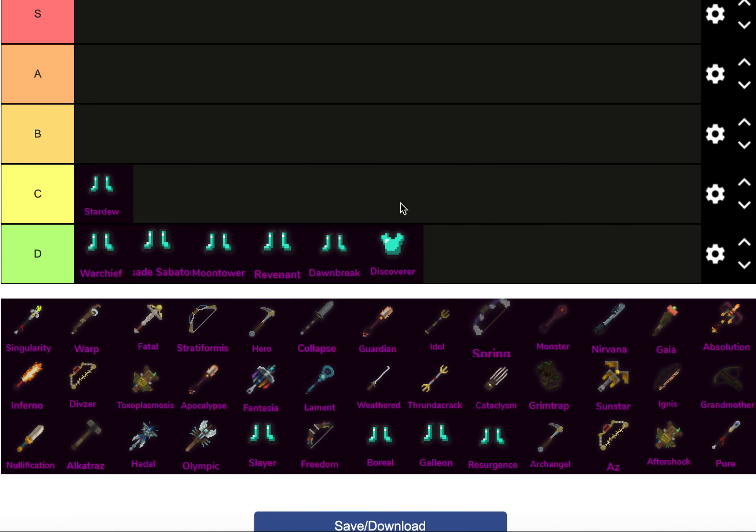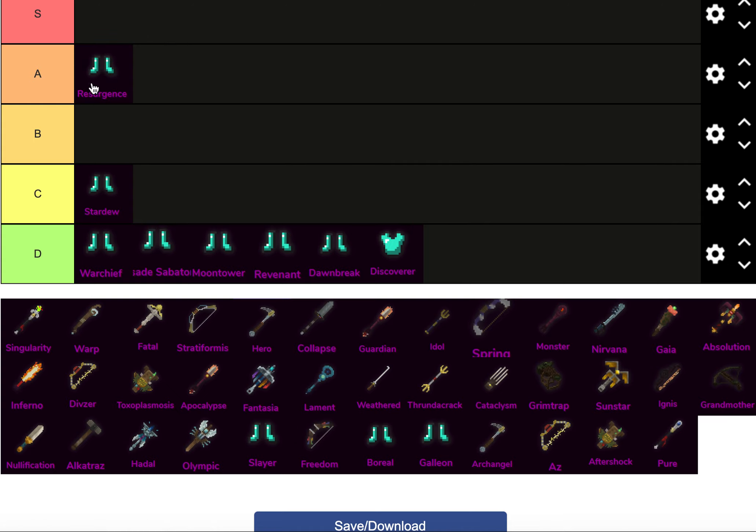Discover combat utility is terrible, so I'm putting it there. Resurgence, A tier, because Resurgence is crazy. You have your mana sorted, you have high health regen — higher health regen than it really warrants — and 25 intelligence.